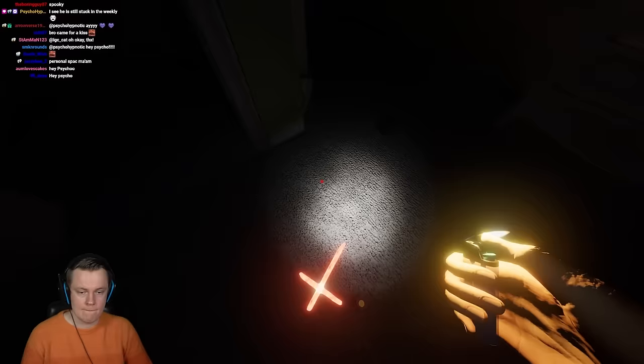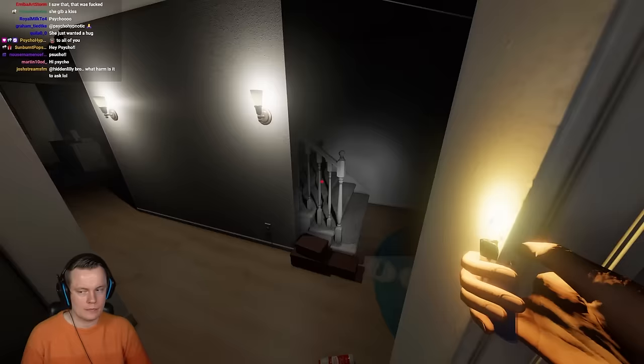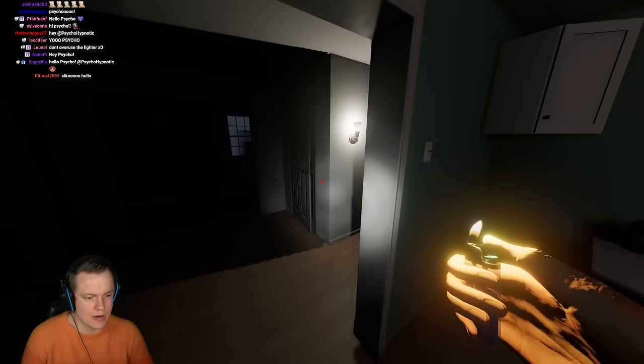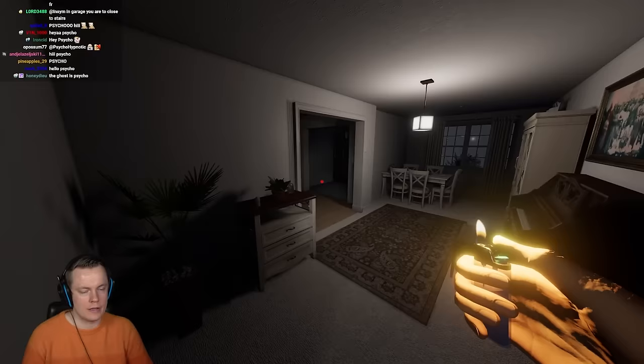Aha! There we go. That's how you can also use a lighter to test for Onryo — which is very nice. No Onryo. Probably just Yokai then. That's so strange, because I tested it there twice and every time it immediately walked to me. Unless I was at the perfect distance of it not finding me. Alright, you can hunt now — there's no more Crucifixes. Psycho is the ghost.